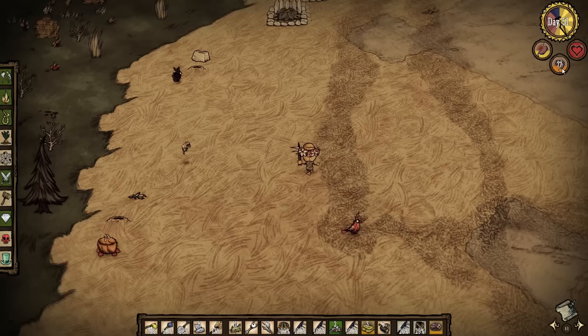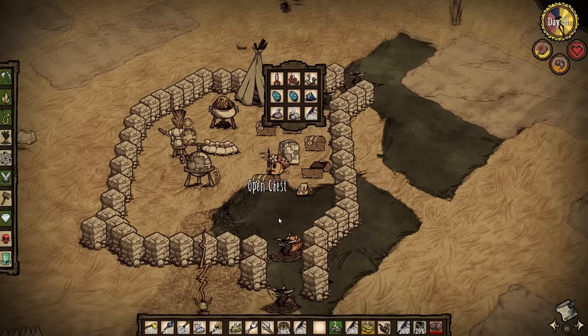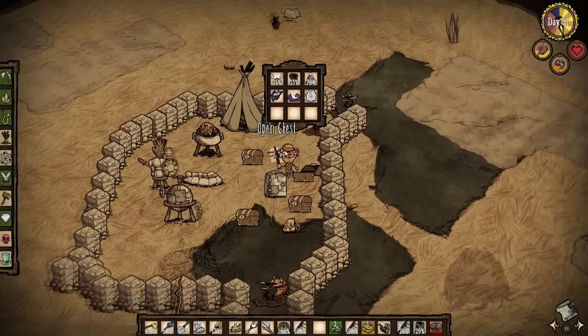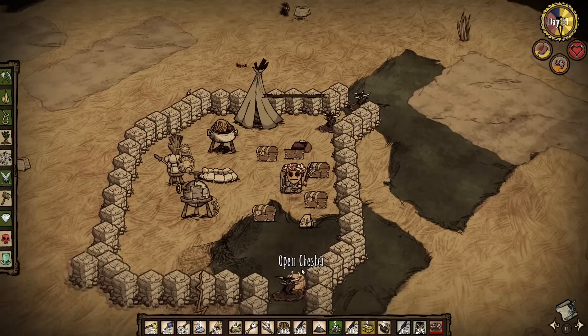That means I probably have 6 or 7 days left. My sanity is really bad — the rabbits turn into beardlings, which are quite funny. I'm back at my camp. I'm going to leave some items in the chest — I'm out of space again, maybe I should make another chest. Actually there is some space. I had one ash in Chester — I can make one more healing salve with that, which also saves inventory space.